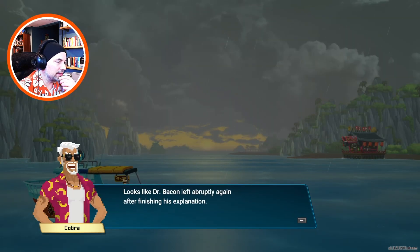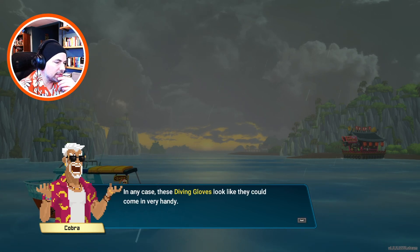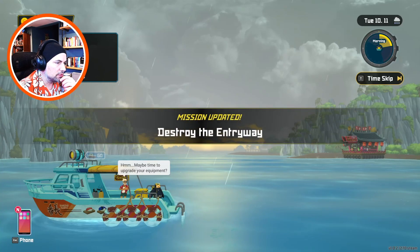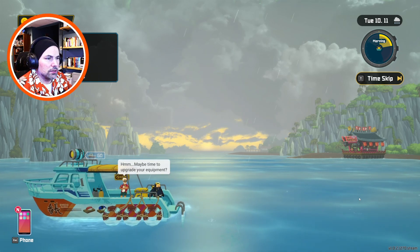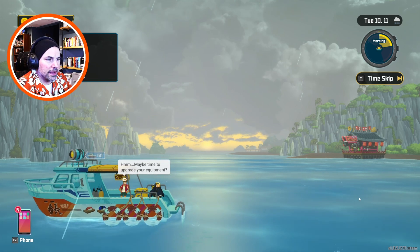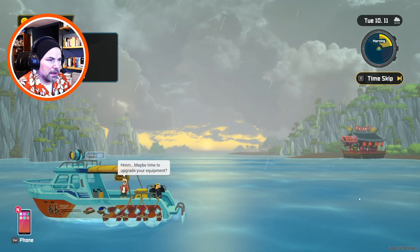Looks like Dr. Bacon left abruptly again after finishing his explanation. In any case, these diving gloves look like they can come in very handy. I heard that the sea people are waiting for you - go down there and try pulling out that stake. Destroy the entryway. Maybe time to upgrade your equipment. Well, we have $324 and we have to destroy the entryway. Go to the access road, serve more curry, and serve food that Maki wants.